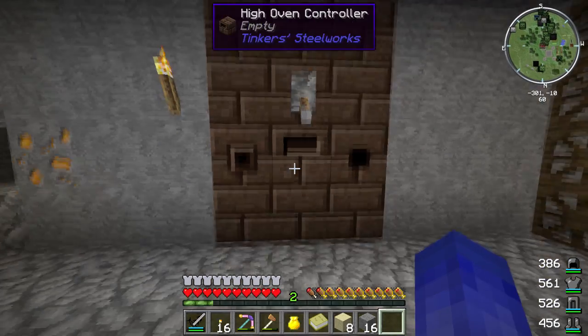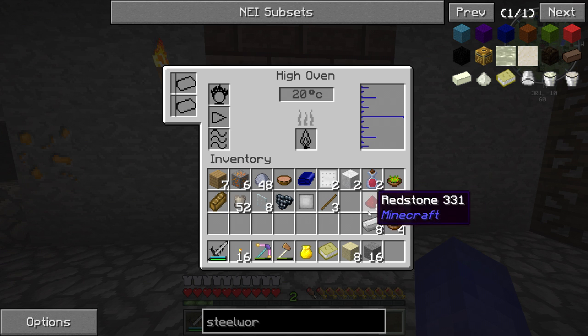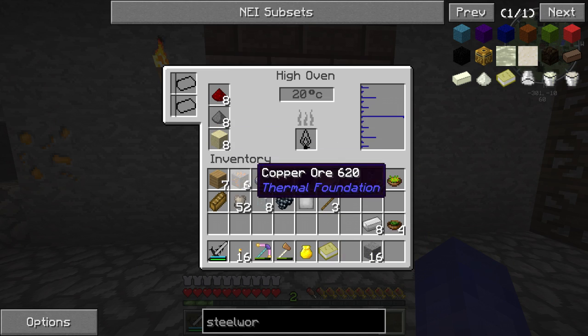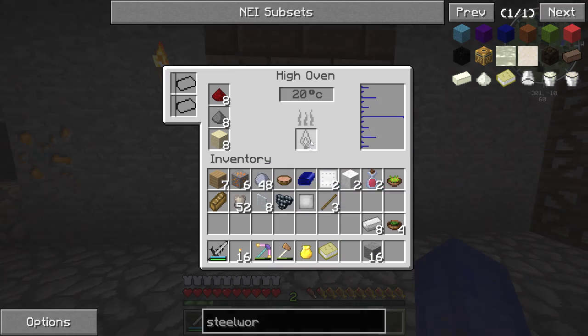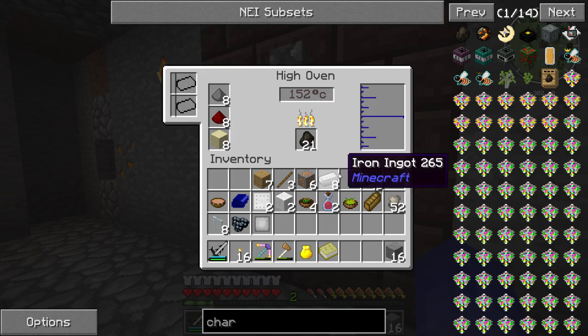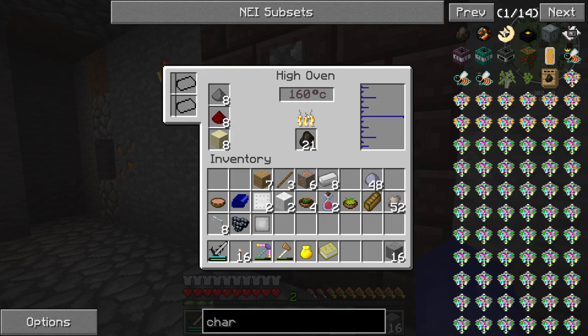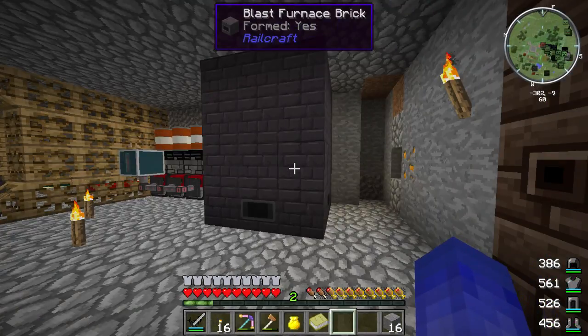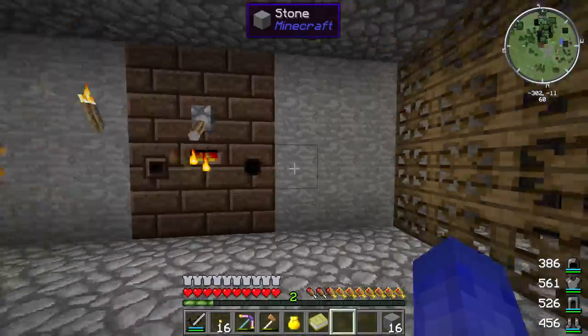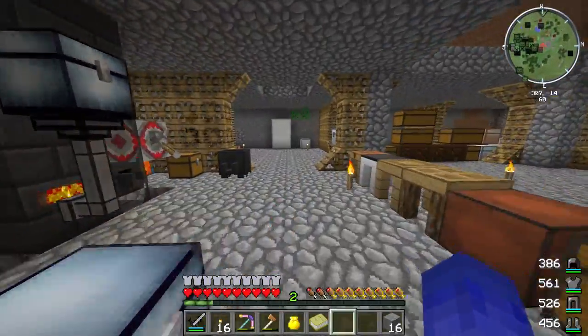So we can put the redstone here, and the gunpowder, and the sand. And this must go up to about 1500 degrees or something like that, I don't remember exactly. So let that run a little while and we can continue with the next stuff - the mechanism. Awesome.